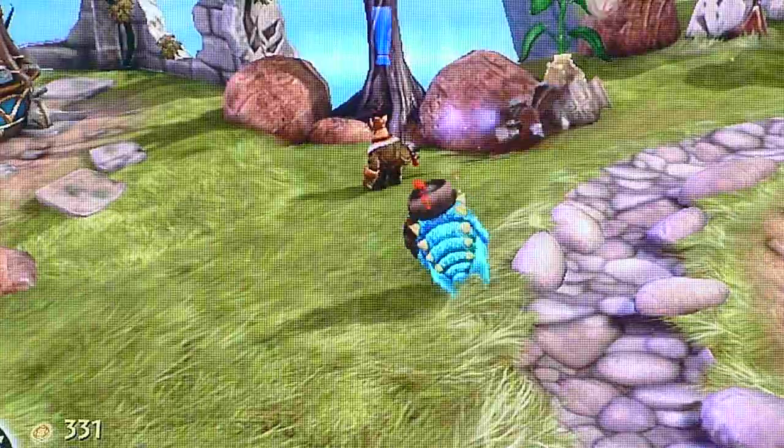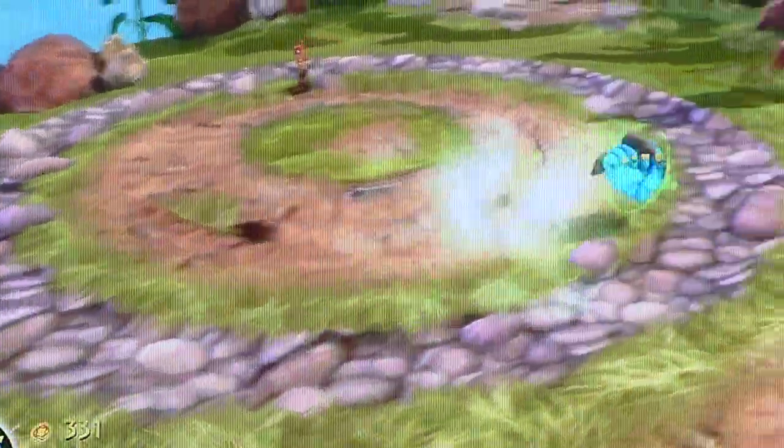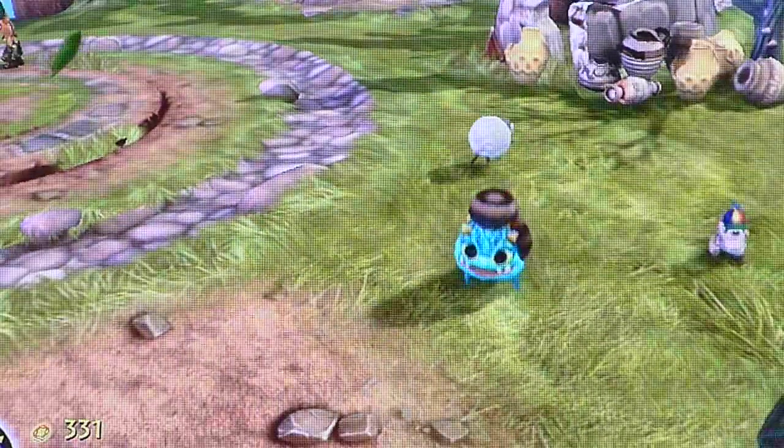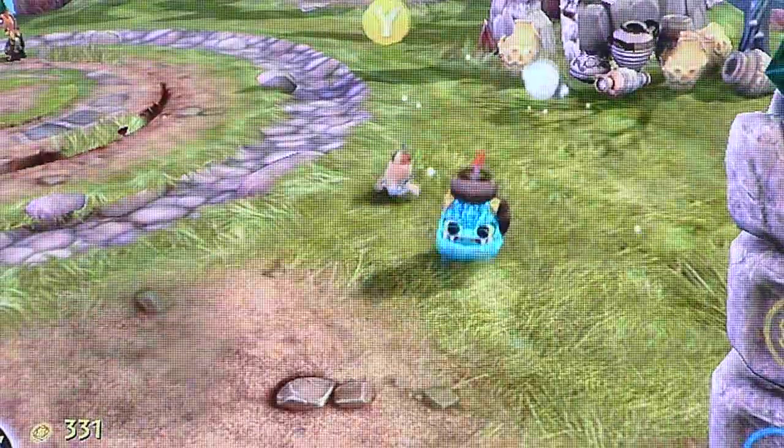Next is my Wrecking Ball. His moves are a very long tongue, a controllable ball. It's quite weird what he does — he burps and if you hold it, it goes all over the place.